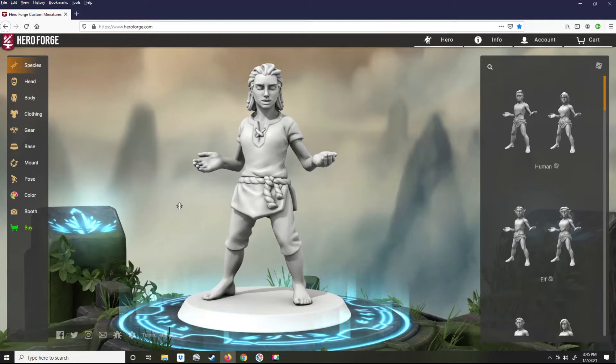I've found that if you purchase an STL file, you can then use your slicer to save that out as an OBJ file that you can then edit in Blender or any other modeling software of choice.